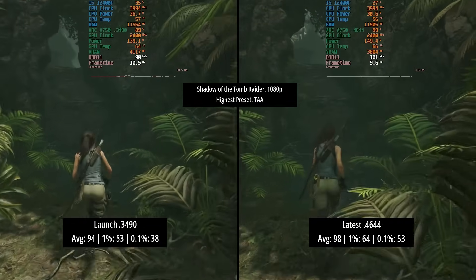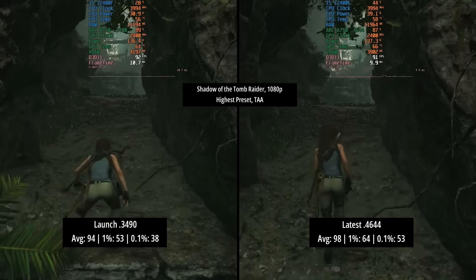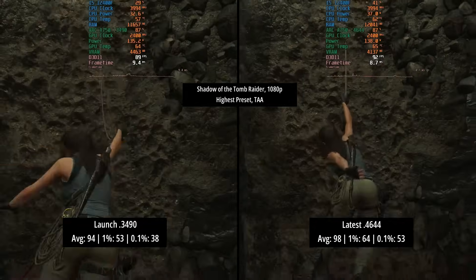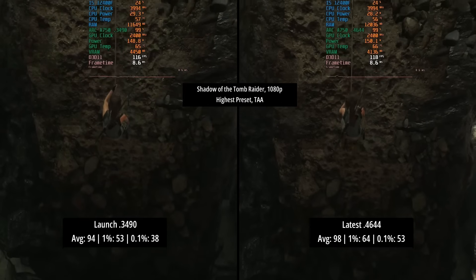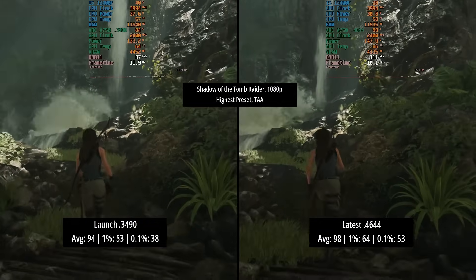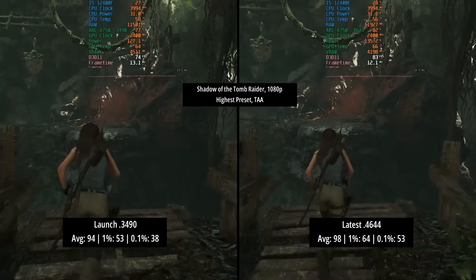Finally we have one of my favourites, Shadow of the Tomb Raider, at 1080p with the highest preset and TAA. Not much in the way of an improvement to the average — although 4 FPS is certainly nothing to ignore — but it's with those 1% and 0.1% lows where things have once again been improved, and the game now feels a lot more consistent on the A750.